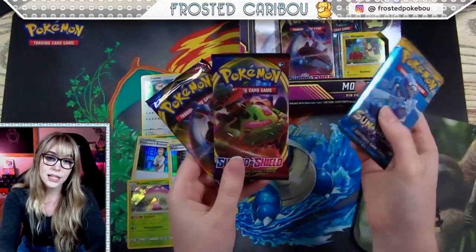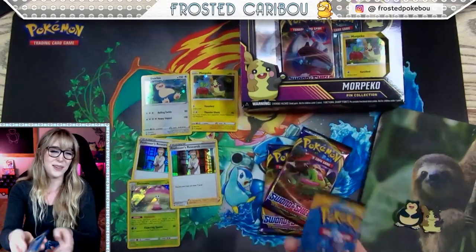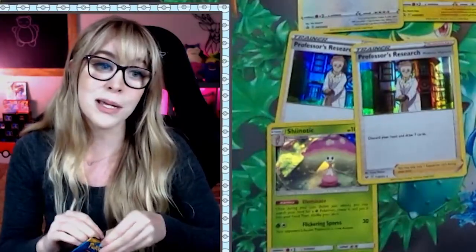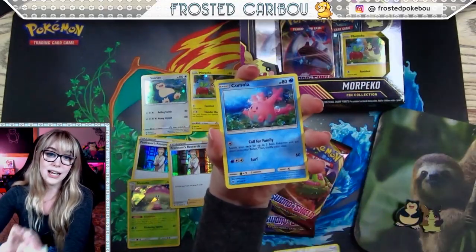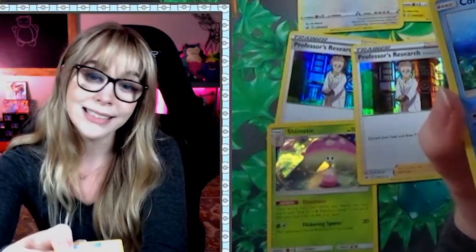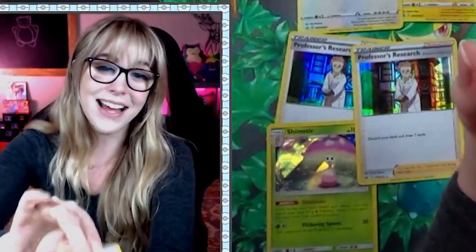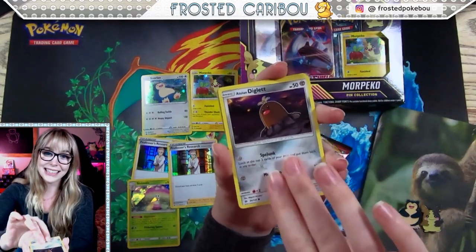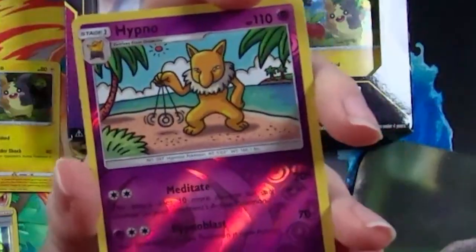Alright, here we go — we got some more packs. We have the V-Max Snorlax, V-Max Lapras, and Primarina — I don't remember her name exactly, I think it's Primarina, not 100% sure on that. Don't fight me Primarina fans, I'm sorry. We have a Leaf Energy, a Repel — if only I could use this in real life for all the creepy dudes in my DMs. Sandy-ghost, Dratini, Alolan Diglett, reverse holo Hitmontop doing his little spin.